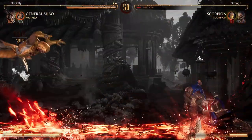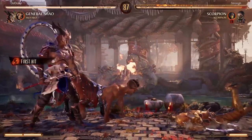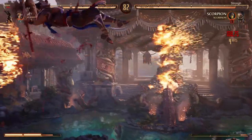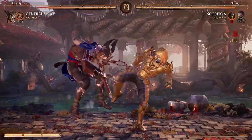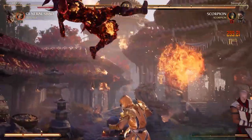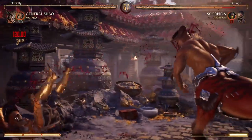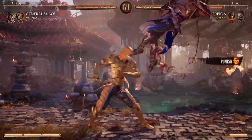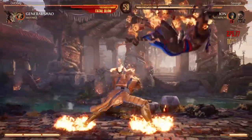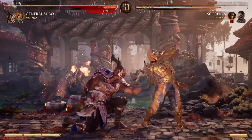That's his forward three-two string — the knee into the uppercut punch. It's minus six on block so it's completely safe, you can't down one them and take your turn back. But the second hit, the two, is a high, so you can duck and then punish. This kind of forces Scorpion into a reset mix-up with forward three which is only minus four on block, so he can do forward three into down one, forward three into throw, forward three into backdash into buttons — stuff like that.